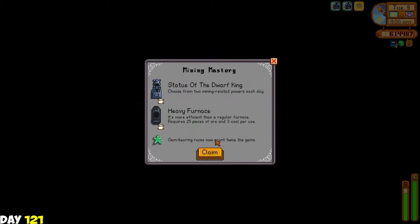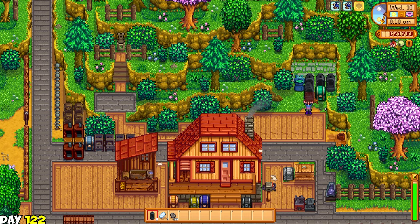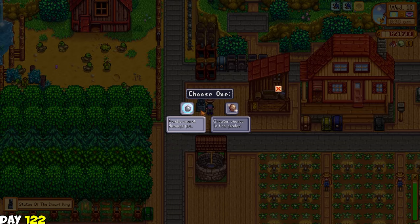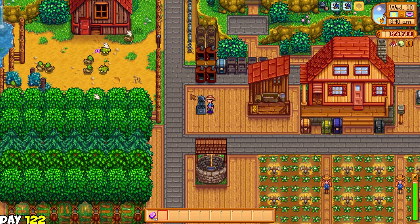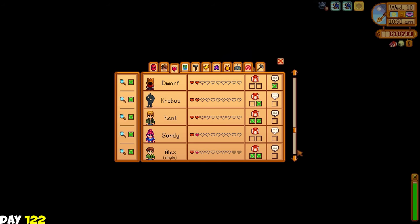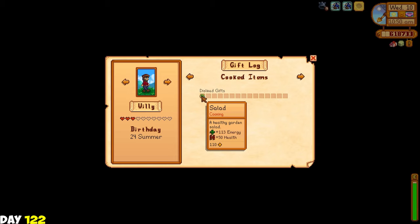Another thing: I reached the maximum level of mastery, so I got the mining mastery, enabling me to make a heavy furnace and a statue of the dwarf king which gives me a blessing every day. The heavy furnace is really good because it only takes three coals instead of the usual five coal for five bars. On the next day I changed all my furnaces to heavy furnaces. For the statue of the dwarf king, it gives you two choices of blessing - the best I believe would be the plus one ore per mining node. I also discovered that Willy actually didn't like the salad I gave him - I didn't pay attention because the wiki said salad is one food that everyone mostly likes.